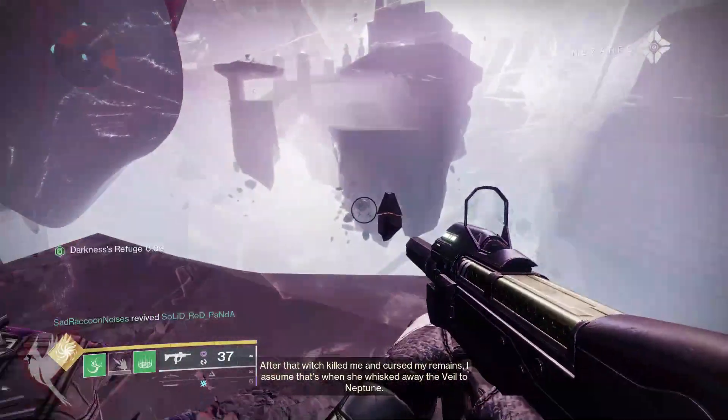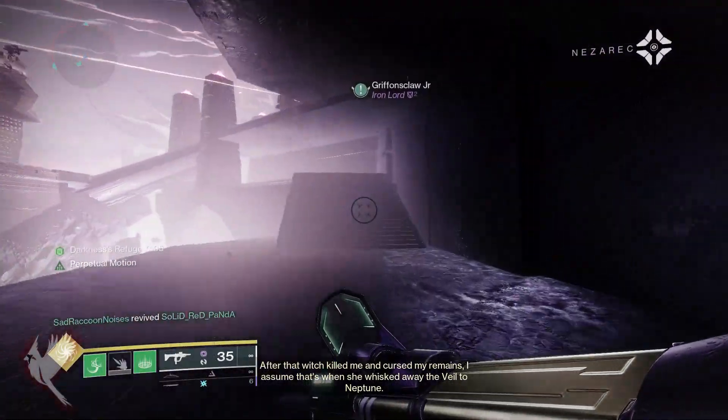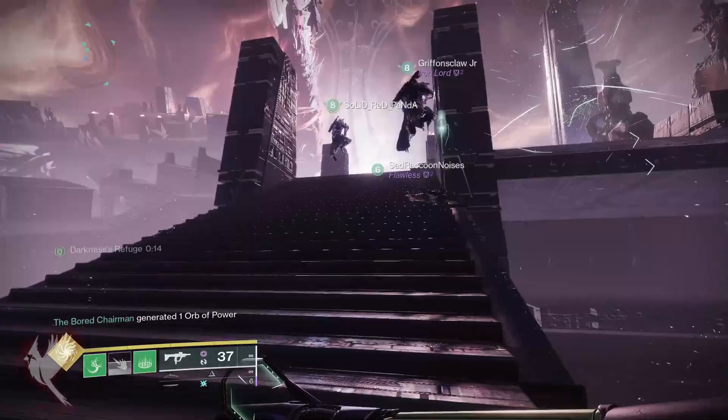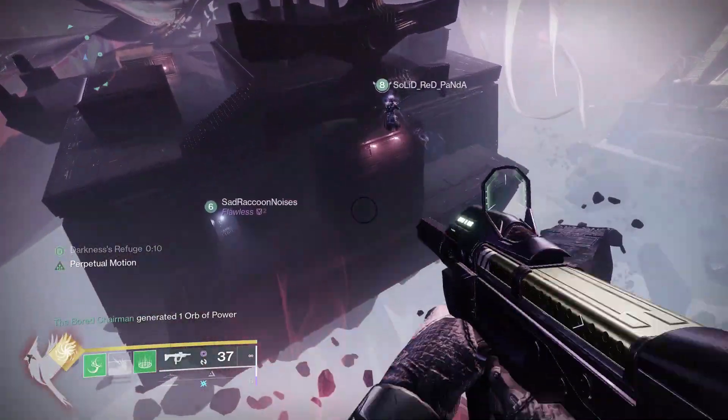The second room is during the jumping puzzle section where you need to create refuges. A little ways into the puzzle you will encounter this launcher. At the top grab a refuge and instead of heading to the right to continue onward, go left into the building. The next nodes are in there.